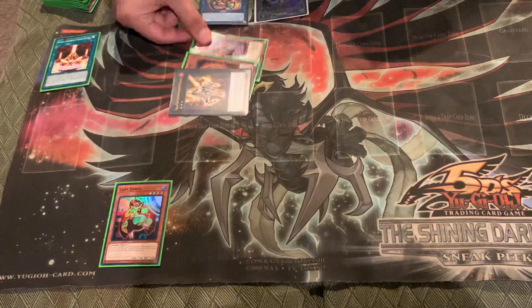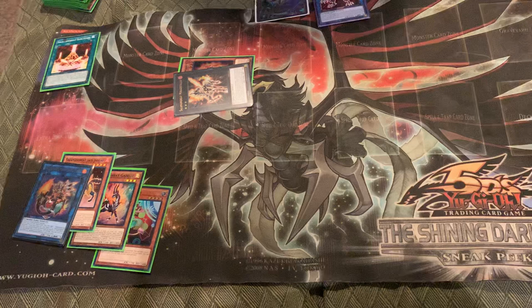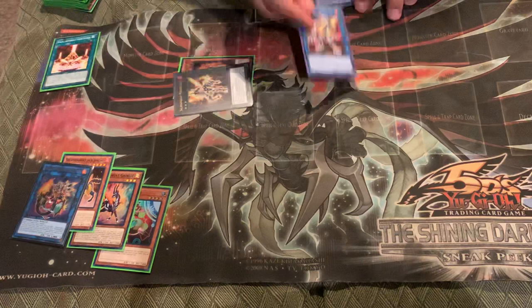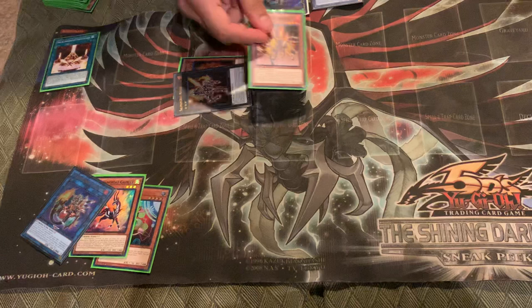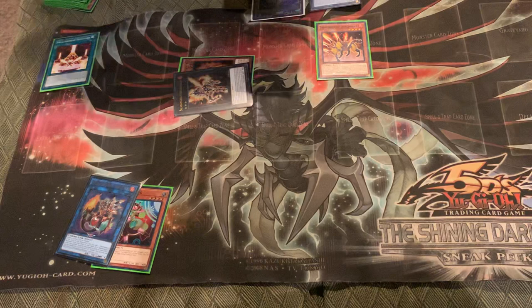You're going to send Spinny to the graveyard, then trigger Spinny's own effect to summon itself, and overlay into Stallion. This should look very familiar — you're going to use Stallion's effect to summon Jaguar, then summon Sunlight Wolf using these two. Now you're going to reincarnate Sunlight Wolf into another Sunlight Wolf, and shuffle back that copy using Jack Jaguar's effect to your extra deck, summoning Jack Jaguar underneath Sunlight Wolf.